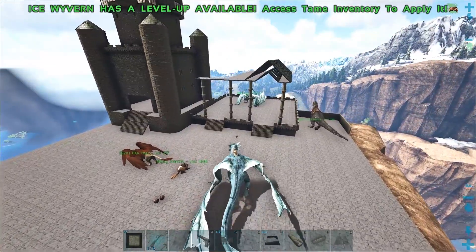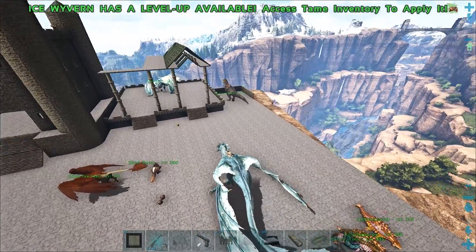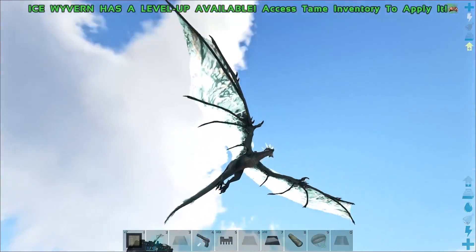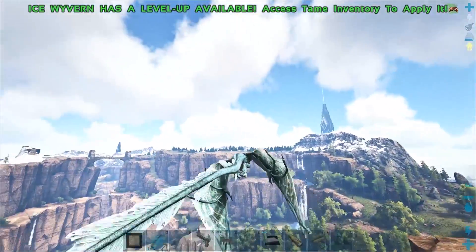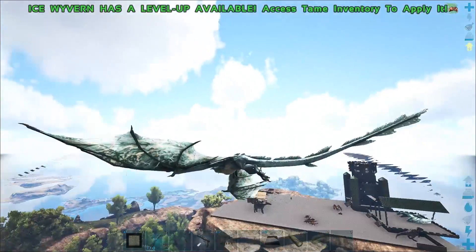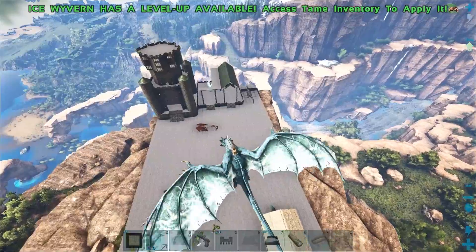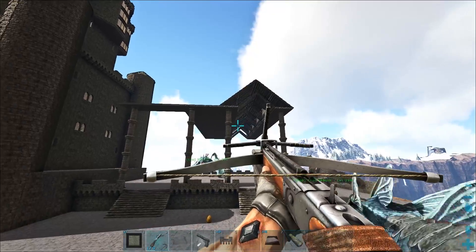I wonder how this looks — let me hop down there. That looks nice actually! We definitely need pillars on the other side — I'm seeing that right now. It looks nice. It has to be quite tall because to get the wyverns in and out it wouldn't work if it was only three high. So I put it five high with the archway like that. I think I like it better with those little battlements between — what do you guys think?